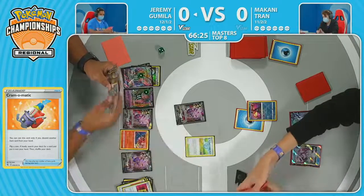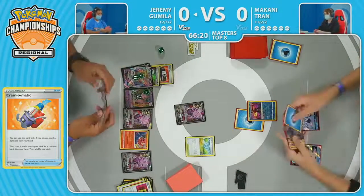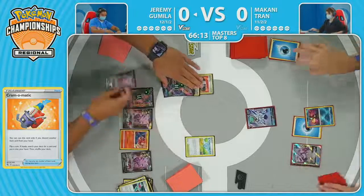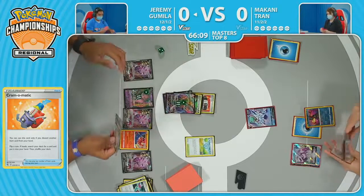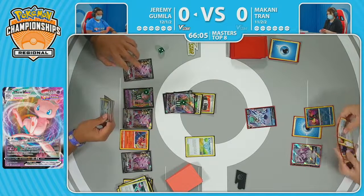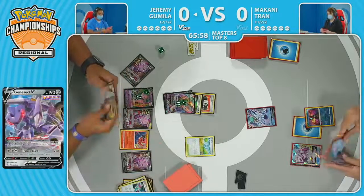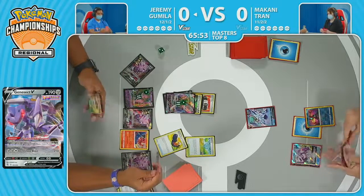Two Melanies in the list for Makani, but you've got to draw into them. No Bidoof, no Bibarel part of this equation yet. With the Choice Belt, that is enough to take the knockout on the Ice Rider Calyrex V. Cross Switcher will bring it up and put the Genesect V back to the bench. I appreciate that choice — its damage is not going to be stopped. With the bench so small for Makani, the Origin Form Palkia V-Star has already been defanged.